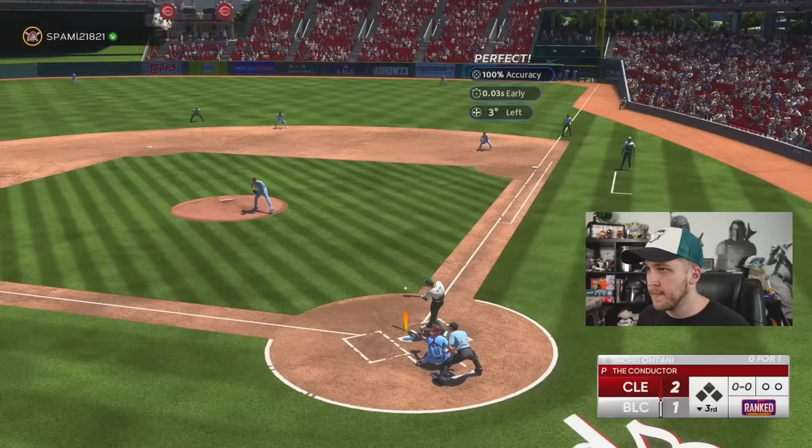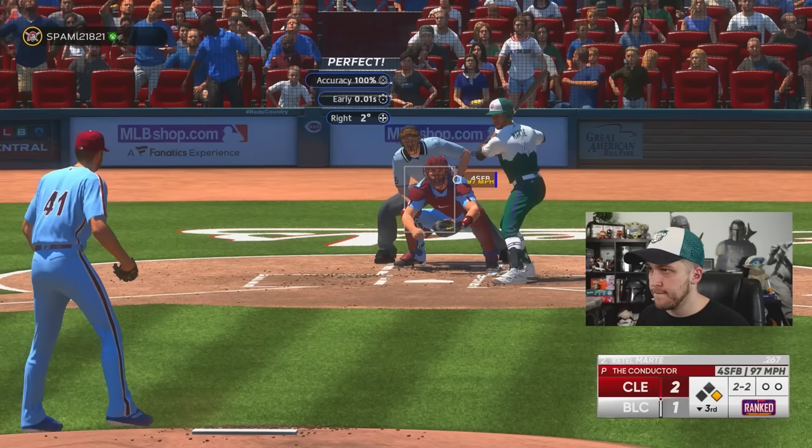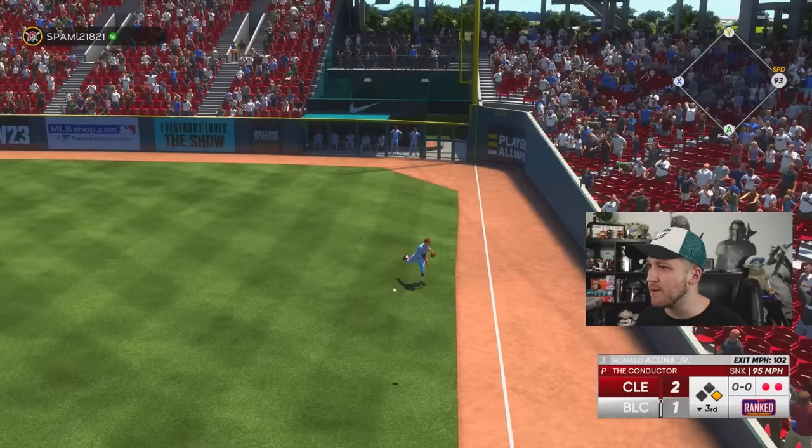I am super impressed — when I saw this person's team I wasn't all that scared, but he is putting up some daddy hacks on these baseballs. With two strikes he took that pitch and the umpire didn't squeeze him. I thought that was a two-run home run for the lead. Mickey — 93 speed — he did the right thing and went back to first base. I thought I was going to back-pick him for the double play.